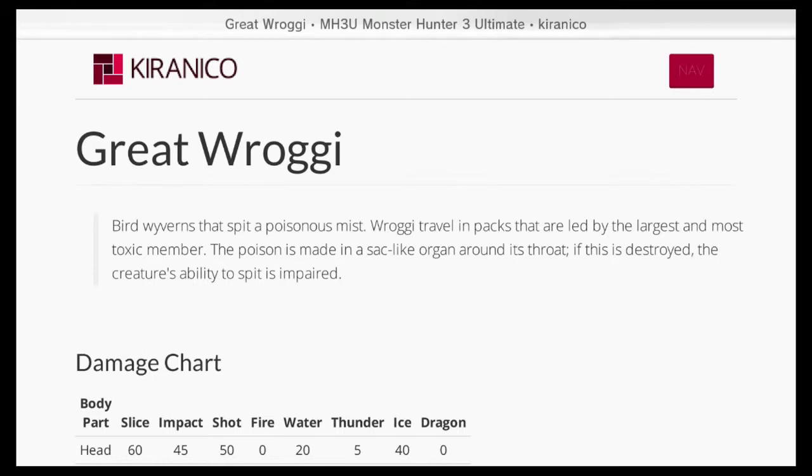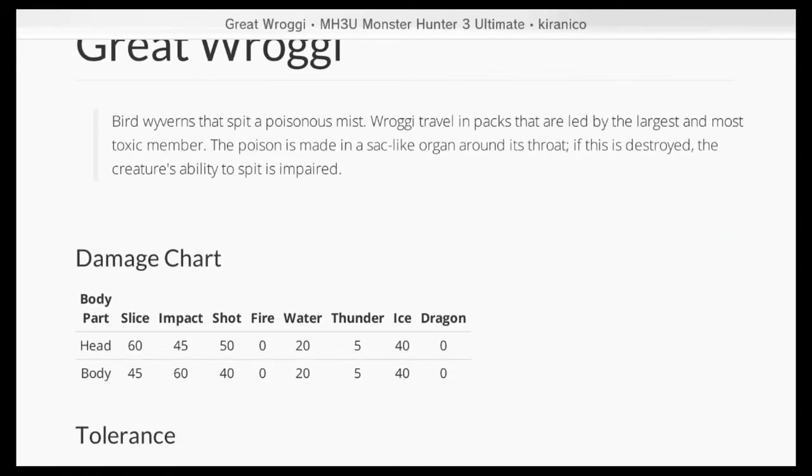Here we are on kiranaiko.com with the Great Rogi. Bird wyverns that spit poisonous mist — Rogi travel in packs that are led by the largest and most toxic member. The poison is made in a sac-like organ around its throat. If this is destroyed, the creature's ability to spit is impaired. So that's implying that you can break that sac.